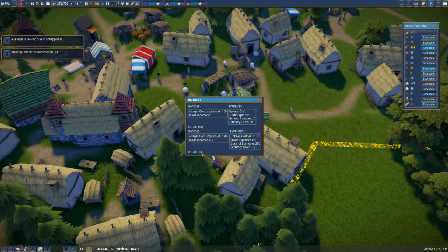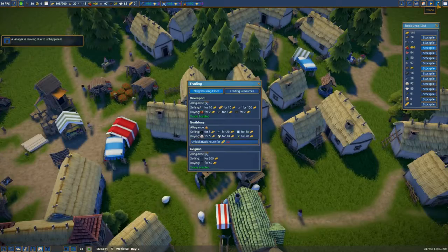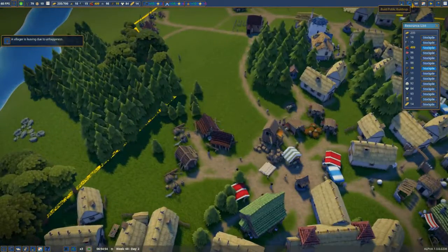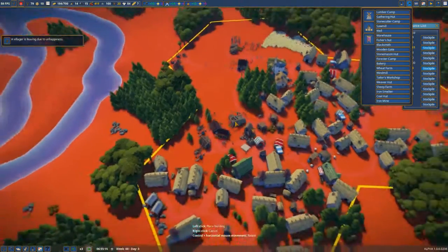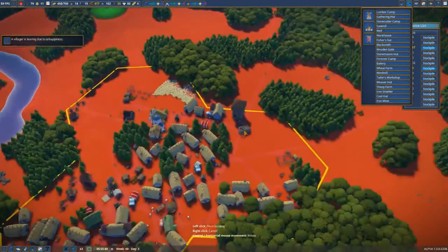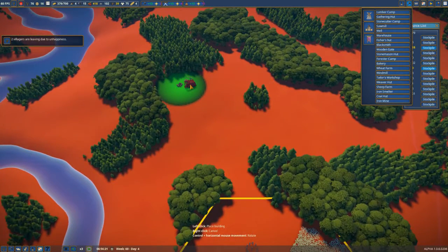Right, we're losing now. So we need to make sure... We need 20 bread to unlock that, and then we can sell coal, iron, and glass. Let's have a look. Iron smelter, iron hut, iron mine. I'm not sure. The green bits — I don't think we're actually near anyone. There's one there. So the iron mine is on the bit that is green. Everything that's green is good for what you're actually hovering over.